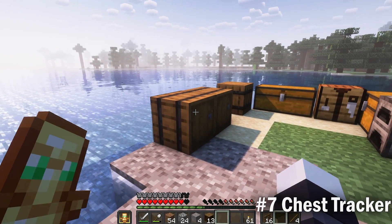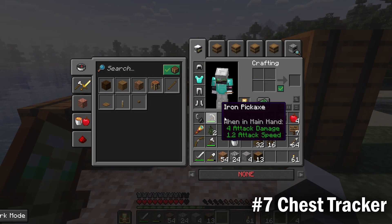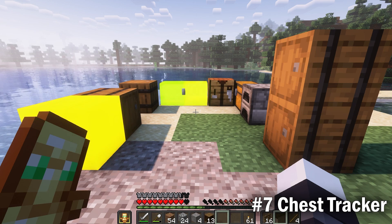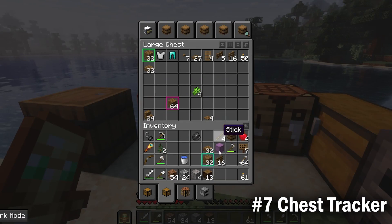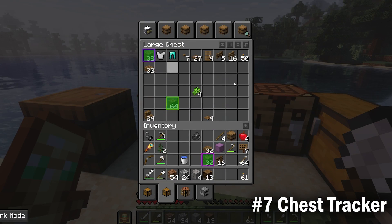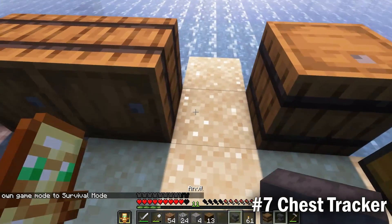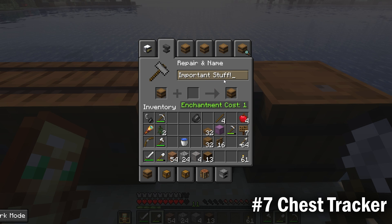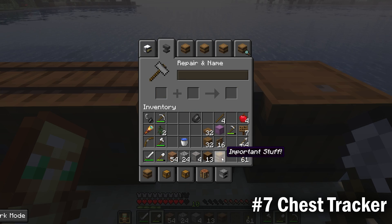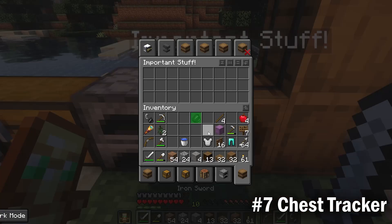Chest Tracker is a great mod to find the item you need from storage blocks. It highlights the container that contains the item you chose. This mod is excellent for when you have many storage blocks and don't want to check every single one of them to find something. Another useful feature is that renamed storage blocks will actually have a text label over them when placed. I know that signs, item frames, or similar accomplishes the same thing, but this is a great minimalist way to show you where your stuff is.